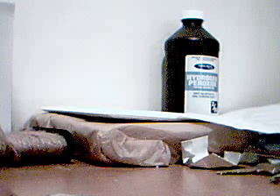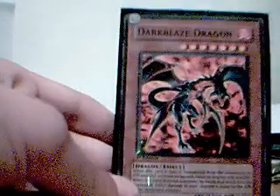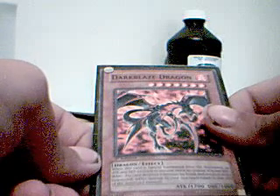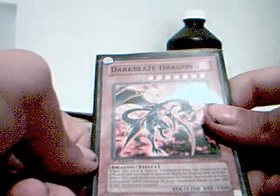And then use something like Decoy Dragon, Monster Reborn, Call of the Haunted, or Premature Burial — I have all of those in my deck — to bring Dark Blaze Dragon back with an even more powerful attack: 2,400. It has a good effect too. When this card is special summoned from the graveyard, its attack and defense become twice its original attack and defense. And when this card destroys a monster by battle and sends it to the graveyard, inflict damage to your opponent equal to the attack of the destroyed monster. So that's one of my best cards.